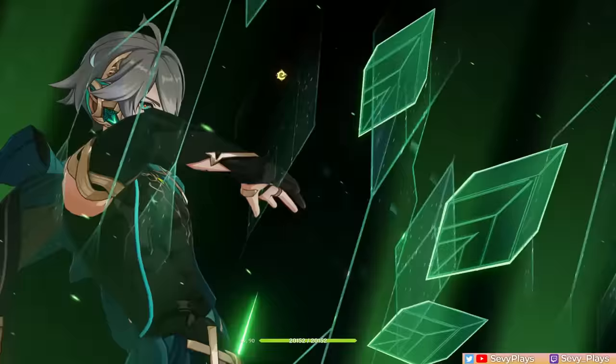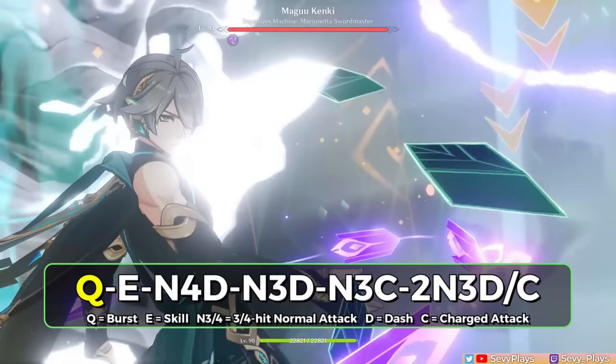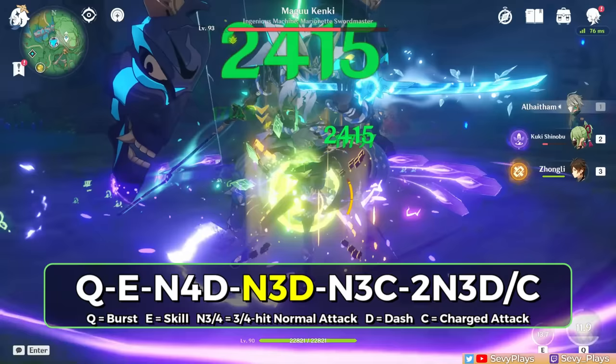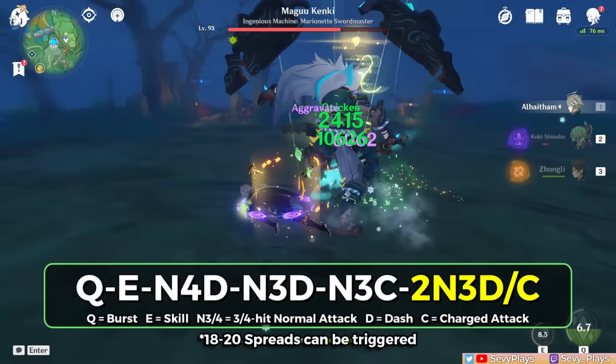At C0, it's generally recommended to burst at the start of Al-Haitham's attack rotation. While it makes the burst deal only 4 hits, it gives you 3 mirrors to start your attacks with. For the simplified combo, use his skill immediately to start applying dendro right away, then do your preferred normal attack combos while triggering his projection attacks. One efficient attack string is 4 normal attacks with a dash cancel, followed by 3 normal attacks with a dash cancel, then 3 normal attacks again followed by a charged attack to refresh his third mirror, then more 3-hit normal attack combos. This gives him around 12 seconds of field time.